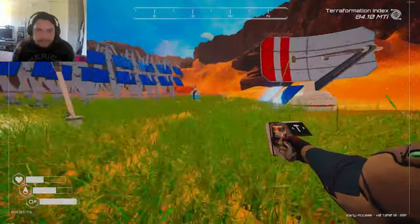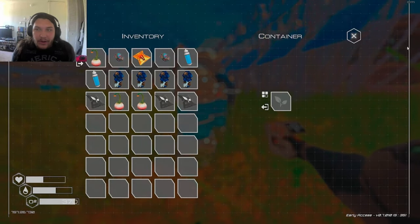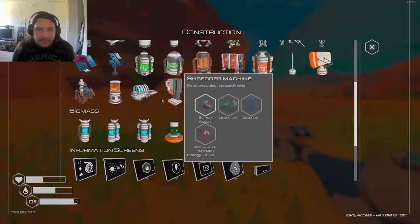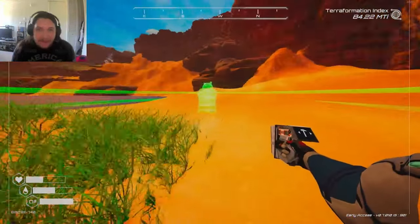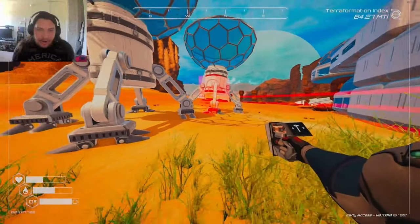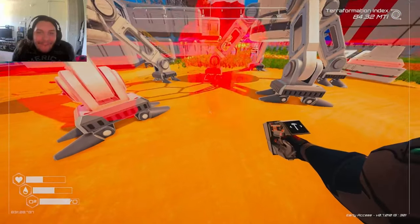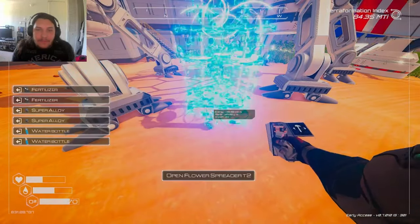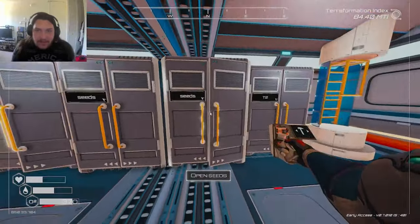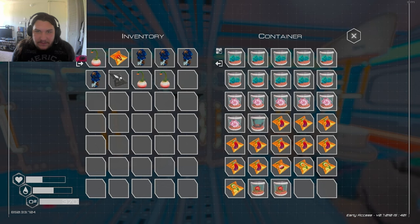I'm not seeing any flowers. This is a flower spreader, right? Oh, I'm a dumbass — I need to put a flower in there. Put a flower in there. Flower spreader needs flowers. I have flower seeds — actually these two are basically the best. Wait, they're not the best flower seeds — I'm an idiot.